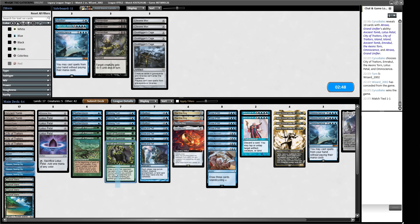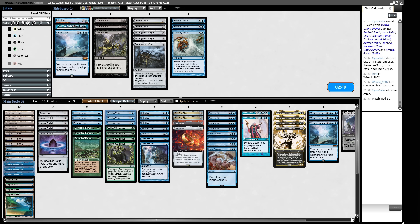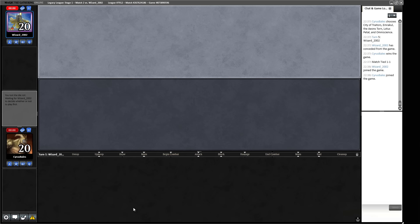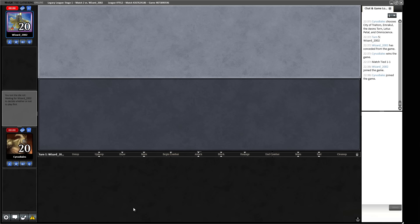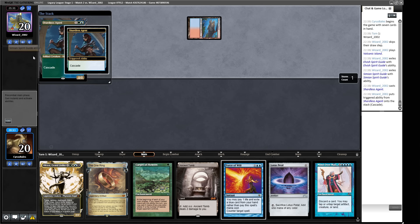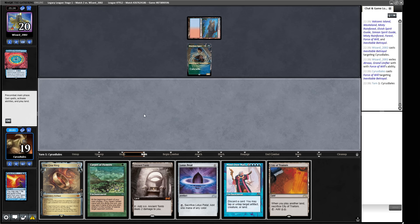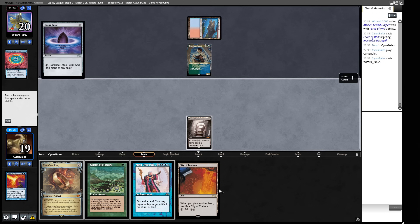Our opponent can't deal with the Atraxa, so now they'll board in Inevitable Betrayal — a bribery-type spell. Since they've now seen our big scary monsters, we want Veils in. We think about fighting over Rhinos versus fighting with Veils against Inevitable Betrayal. We trim a Chrome Mox that felt awkward. Next game we keep a hand that does stuff. We're getting rid of Atraxa since we're trying to win with the One Ring combo.